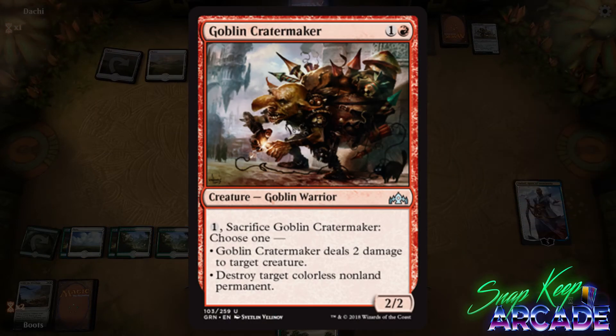Goblin Cratermaker costs one colorless and one red for a 2/2 Goblin Warrior. Sacrifice Goblin Cratermaker, choose one: Goblin Cratermaker deals two damage to target creature, or destroy target colorless non-land permanent. I love this card for almost any format.